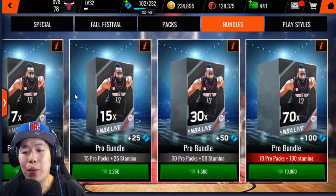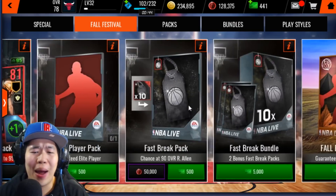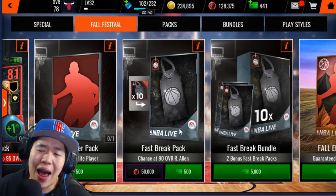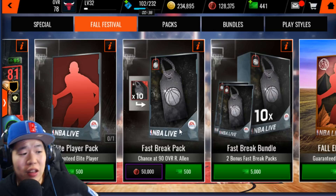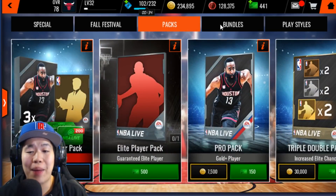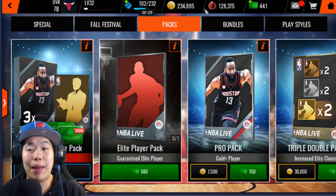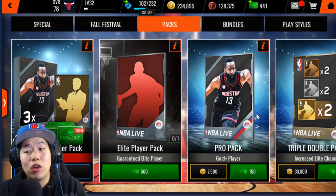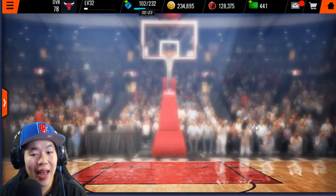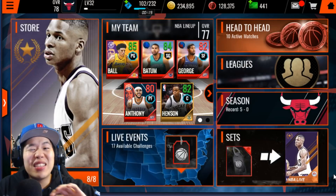For your rep points, don't spend them on the Fast Break pack — yes, there's a chance you'll pull a 90 overall Ray Allen, but you probably won't. You want to spend rep points on a unique pack like the Playmaker pack, which is 100k. Open those and you'll pull some fire players you can sell. That's the main way I've been making coins just from grinding — no sniping.